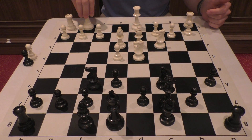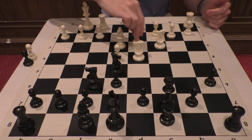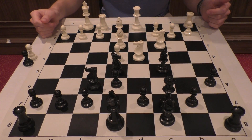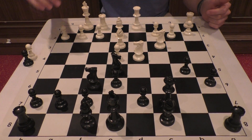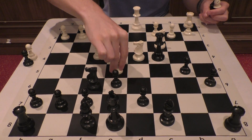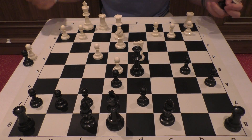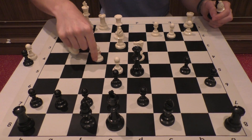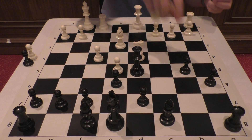He played knight f6, I castled, and he goes for a mainline knight e5. Here I went bishop e2, which I knew, and now he played bishop c5 which is very interesting. There are also some other moves available — b5 is the main move. Then it goes f4, knight c4, takes, queen takes e5, knight e5, takes, queen takes, queen e2, which is quite interesting. It's probably okay for black but it feels like it's easier for white to play, as I have the push f5, I can play rook d1, and overall I like this position.